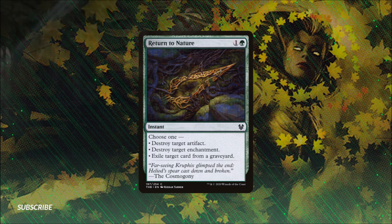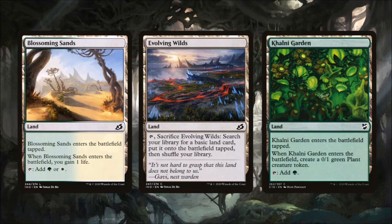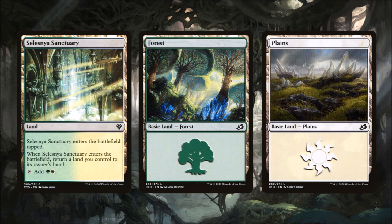Now let's look at the mana base. We're running one land that taps for both colors, enters tapped, and gains us one life — that's Blossoming Sands. Evolving Wilds lets us tap to search for a basic land and put it onto the battlefield tapped, helping fix if we're having trouble getting one of our colors. Khalni Garden enters tapped and taps for green, but also gives us a free 0/1 plant token — we'll take free creatures whenever we can. Selesnya Sanctuary enters tapped, can tap for both colors at once, but we do have to return a land to our hand when it enters. We're also running eight basic forests and eight basic plains.